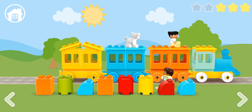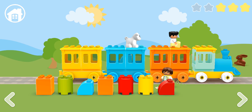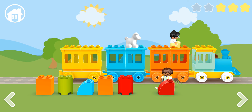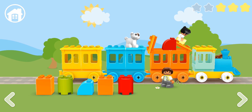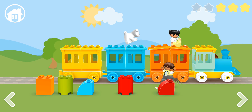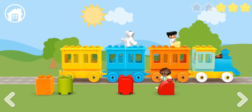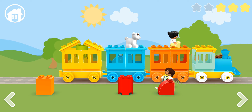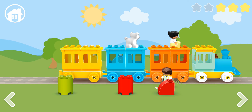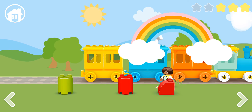Yellow, blue, yellow, blue. No, that's a red block. Blue, blue, blue, blue. And yellow is yellow. That's orange. Let's find the orange wagon. Good job.